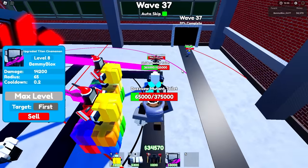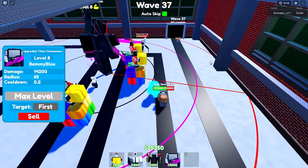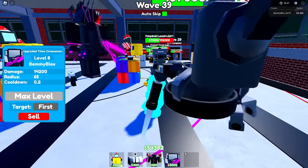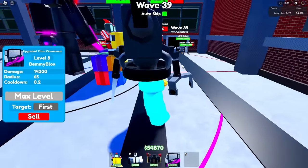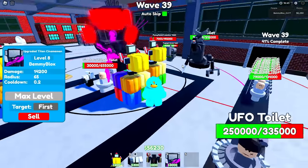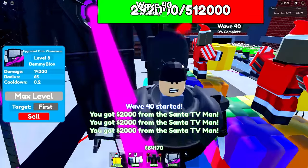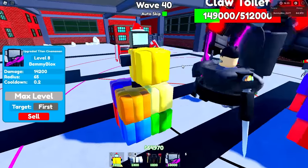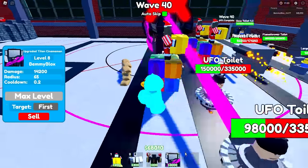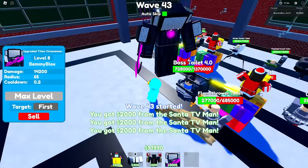He's doing great — his AOE is so big that anything spawning takes damage from him. He's having no issues yet. Things are literally dying when he's not even targeting them. The claw toilet keeps stopping by certain units — he stares them in the face, classic rizzler behavior. Auto skip might be getting to him around wave 40 — stuff's getting by a little further. It's gonna be close. Boss toilet's coming with over half a million health.